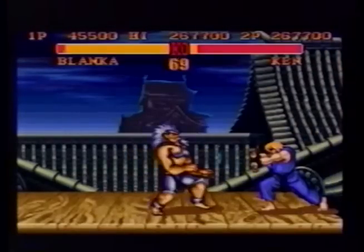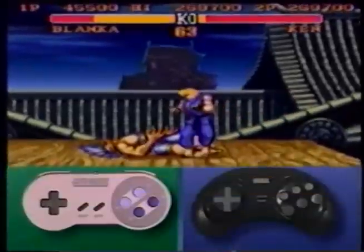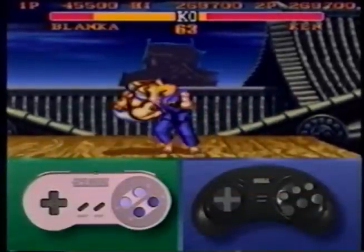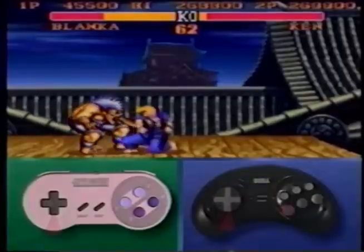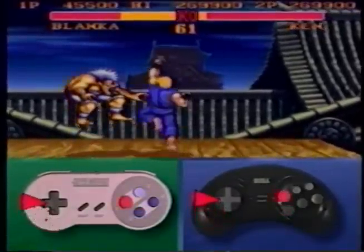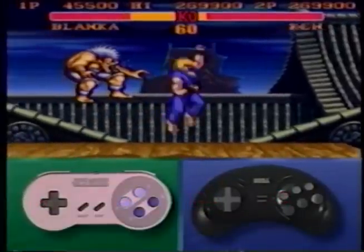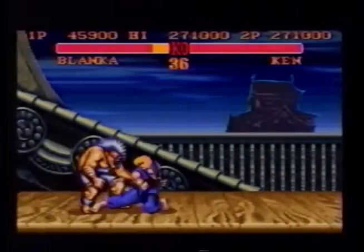If timed correctly, no character can counter your short kick strategy. After knocking down a character, get in close and at the precise moment that your opponent rises, kick him with a high short kick, then a low short kick, followed by a dragon punch.